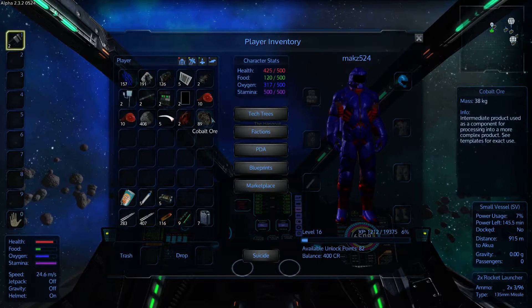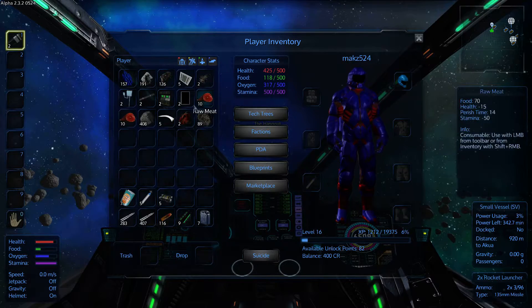So I got some cobalt, some iron, magnesium, prometheum, some rock, and a lot of meat.